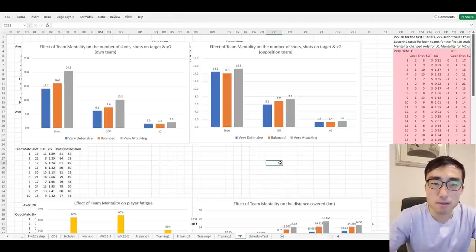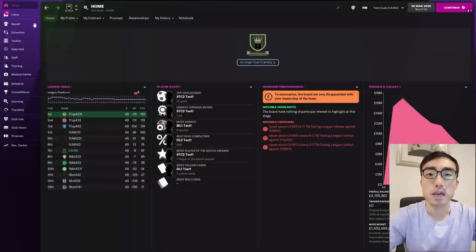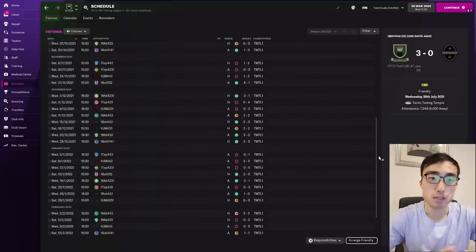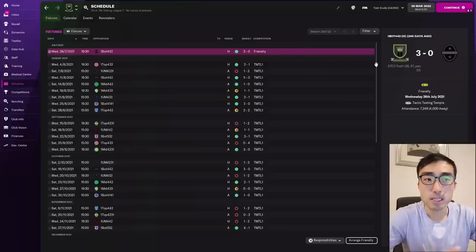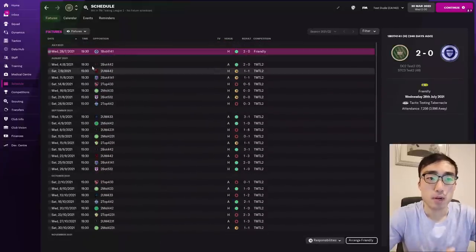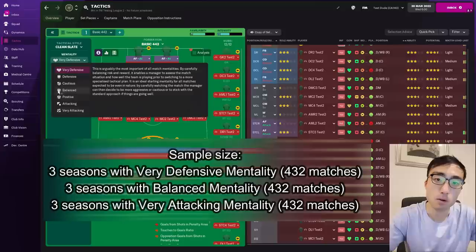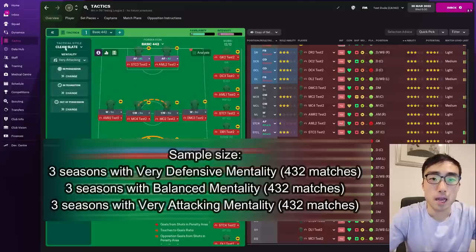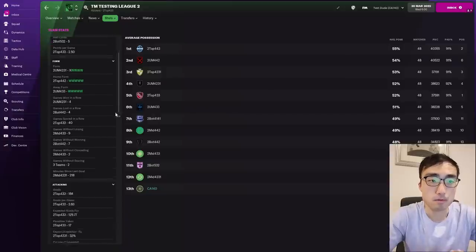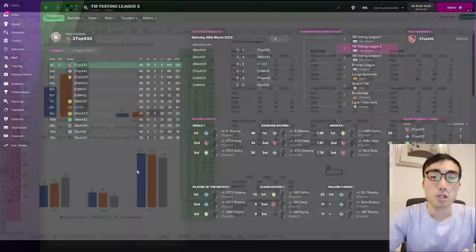Does this mean you should favour attacking mentalities over defensive ones in your tactics? To answer this, I set up a new experiment using the custom testing league created by the FM Scout team — a controlled league with 48 matches per season across three separate leagues simulated simultaneously, totalling 144 matches per season. I ran the simulation nine times: three on very defensive, three on balanced, and three on very attacking mentality, recording goals, shots, wins, draws, and losses at the end of each season.